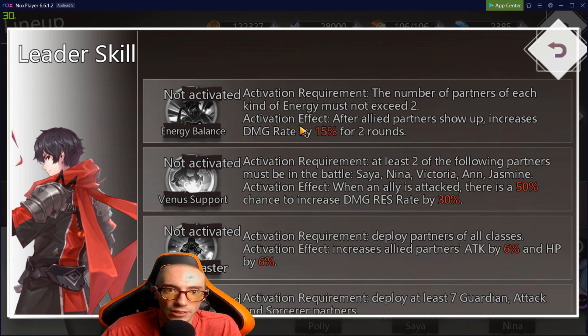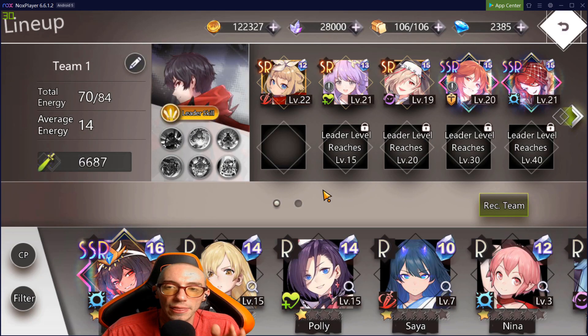For example, one skill called Energy Balance requires that the number of partners of each energy type must not exceed two — activation effect: after an allied partner shows up, increase damage rate by 15% for two rounds. This is super important because if you're struggling with a level, it might be because you don't have the right character combination. Switch up your characters to activate one of these leader skills and you might blow the level completely out of the water.